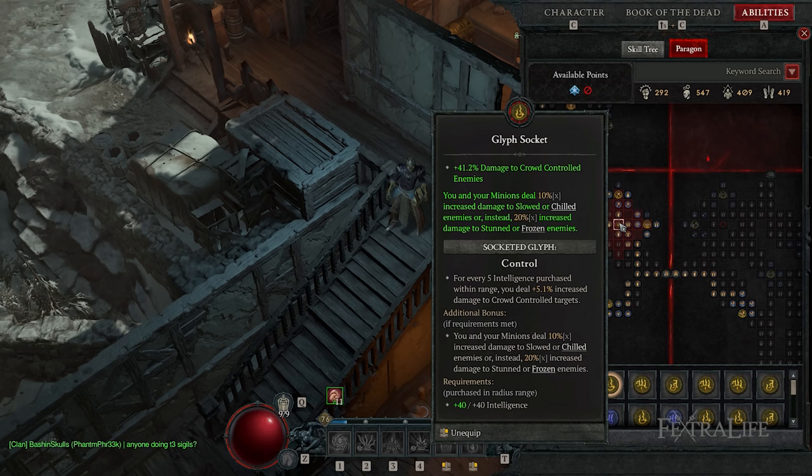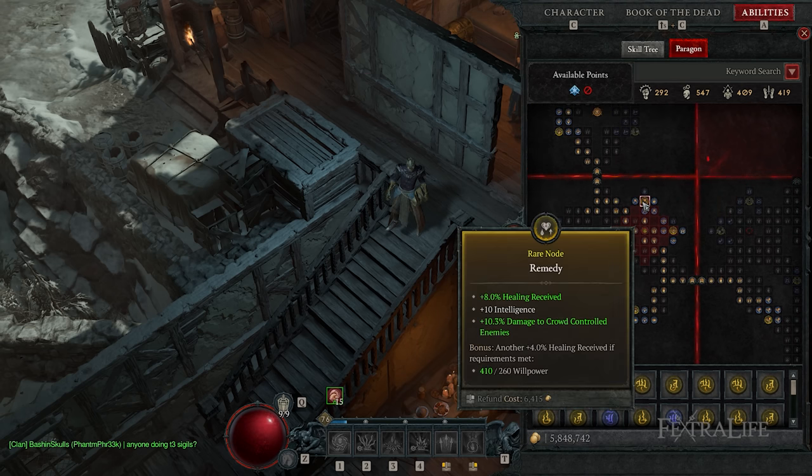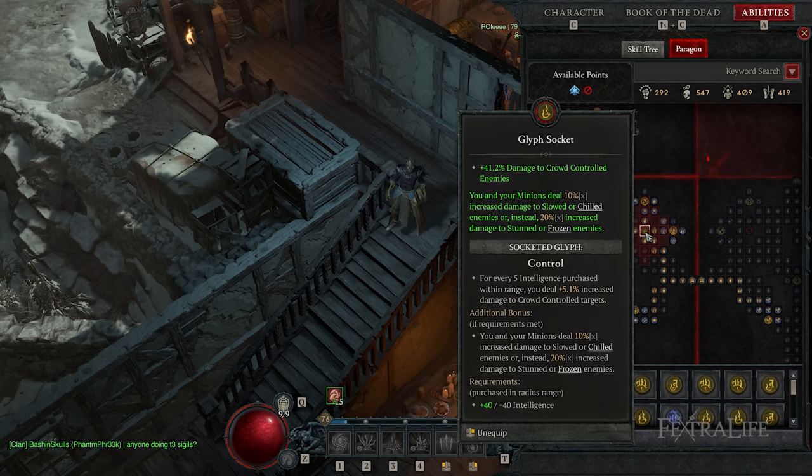As you get closer to unlocking that glyph socket, look at what glyph you want to put there and check the stats around that socket to see if they're the same as your first glyph socket — or maybe they're different, allowing you to put a different glyph in there that can get its additional bonus that you couldn't place on your first board.